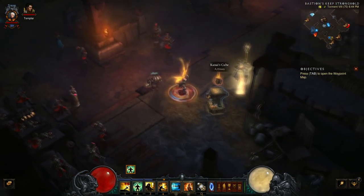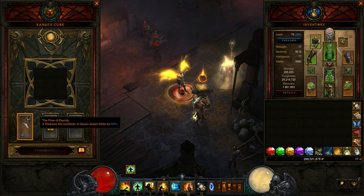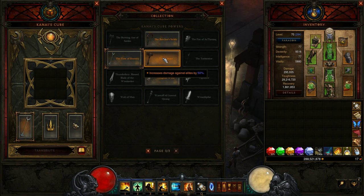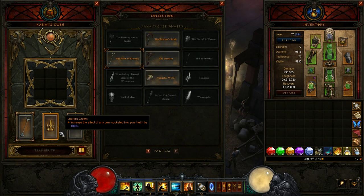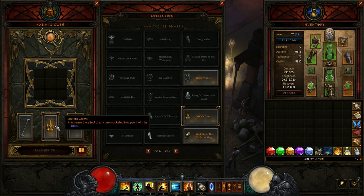For Kanai's Cube, we have three important items. First is Flow of Eternity, which reduces the cooldown of Seven-Sided Strike by 60% — a very key component of this build. You can get by without it, but in higher greater rifts or speed farming it becomes really painful to wait for Seven-Sided Strike to come off cooldown. A lot of people ask why not use The Furnace, but Flow of Eternity is crucial here.